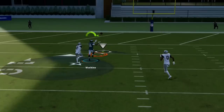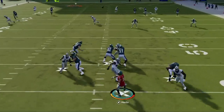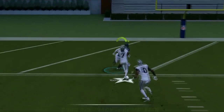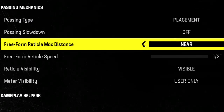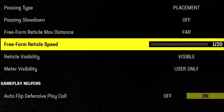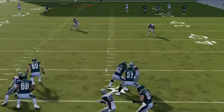Sometimes the catch circle feels too hard to get out of, especially on deep passes, as there seems to be a magnetism keeping the reticle near the edge — making it harder to get a proper pass lead and often resulting in an under-thrown ball that gets intercepted. The best method I found is to change the freeform reticle max distance from 'Near' to 'Far.' This feels like it disables that magnetism enough, while 'Max Distance' turns it off completely. I also suggest lowering the freeform reticle speed so that when you leave the circle it doesn't overshoot too far.